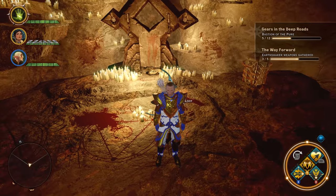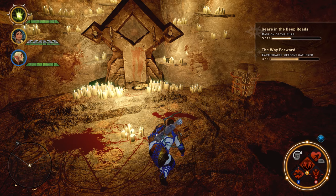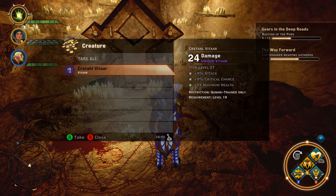You'll be in this chamber here where you'll find a big pool of blood and an arcane horror waiting for you. Once you kill him off, loot his body and on his body you will find the Vestments of the Pure. There are the stats on it.